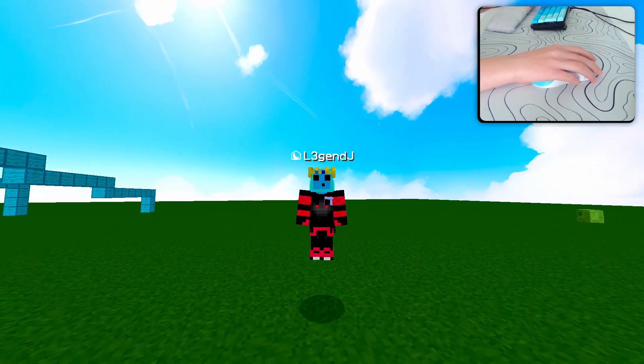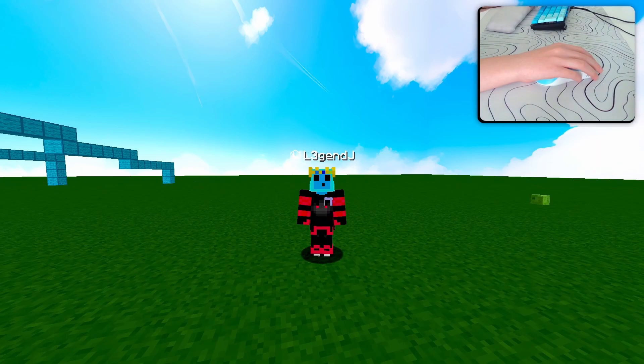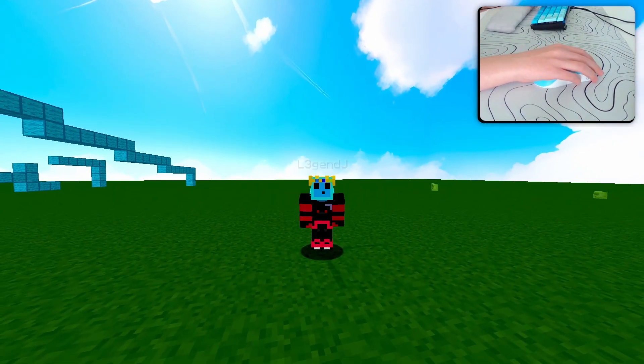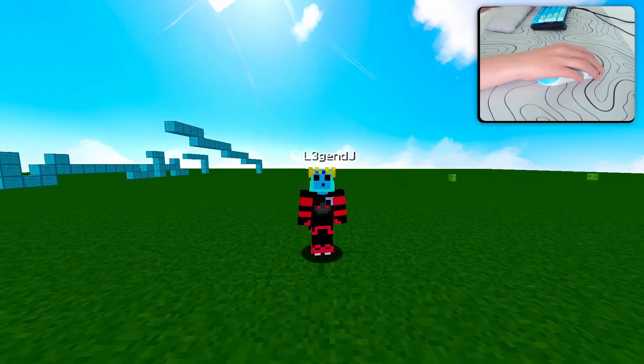The third method is called desk clicking — it is when you hit your mouse on your desk and it registers CPS. It is not very effective and you will break your mouse, so I would not recommend it.